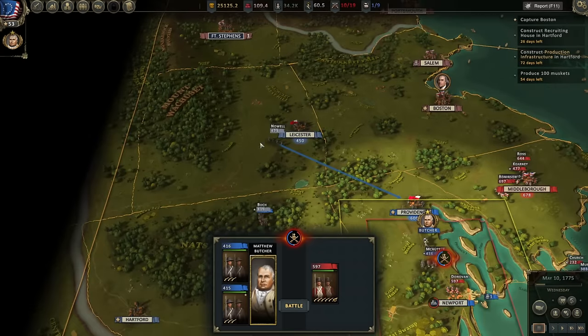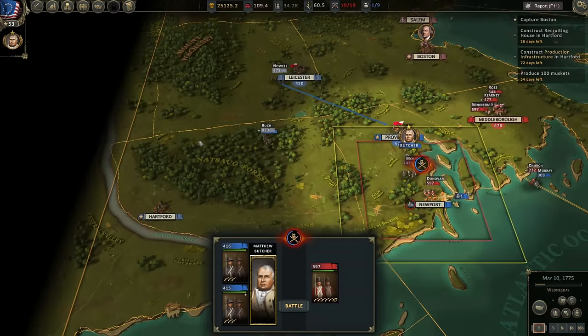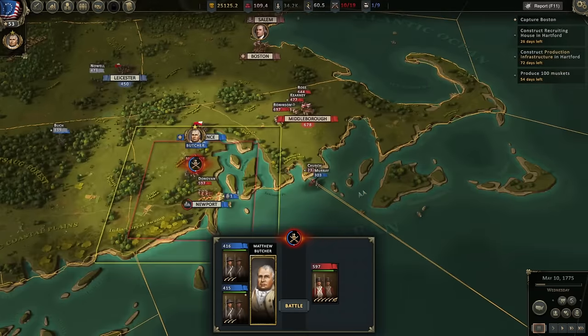However, the enemy troops scattered in multiple directions — some retreating toward Boston, but one or two regiments retreating toward Hartford. We had to chase after the troops heading toward Hartford because Hartford was not garrisoned, and it is a very important city in the early game for the Americans. We had one unit slightly pursuing toward Boston, and another pursued all the way out to the southeast and got kind of isolated.